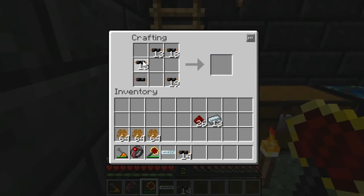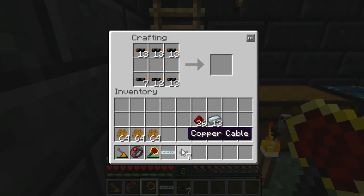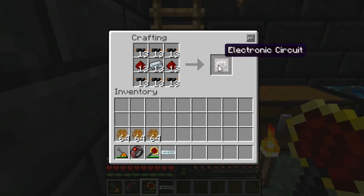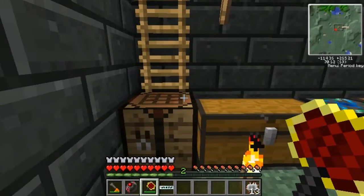We're actually going to need to make 13 circuits. There's our 13 electronic circuits. I'm going to get the materials together for the next item we're going to make.